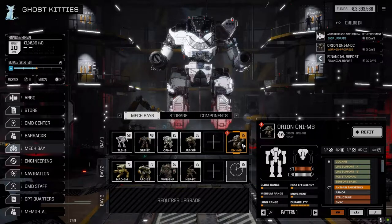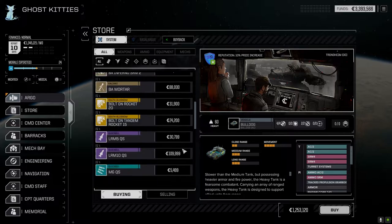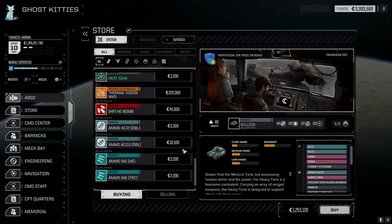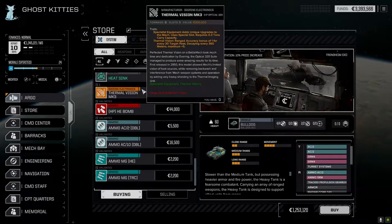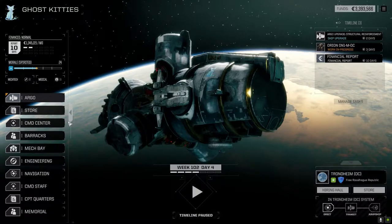Having that 5/8 movement, getting in close and hammering people would be devastating. We could max the armor out — we just need ammo. I checked the store when we got here but there's not much. I'm sorry — this is the first time we've recorded in a couple weeks so it's a bit of a mishmash. Thermal Vision Mark 3 is not bad; I'd consider putting it on a mech if we had an incendiary Orion running.